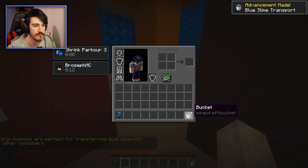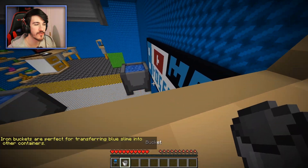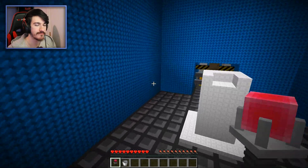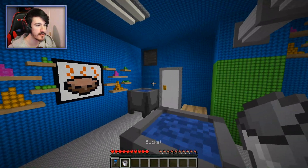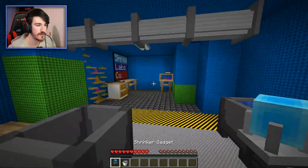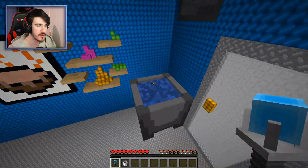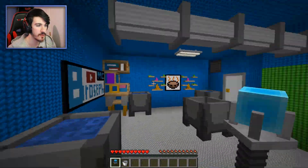Iron buckets are perfect for transferring blue slime into other containers. I didn't mean to press Q — drop twice to return to lobby. I didn't mean to do that! Okay, I'm back — yes, that works, it just works! I'll keep that one and move that one there. Do I have to go through all that again or can I just... I can't just do it from here. What happens if I shrink on this? Nothing, I guess. It sounds like music's going to kick in — nope, just ambient sound. I have to go through all of this again.